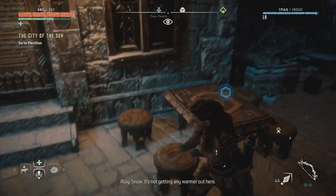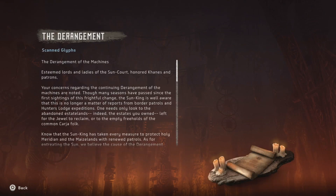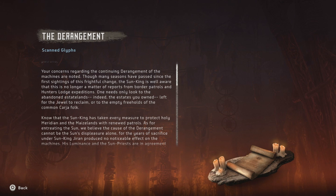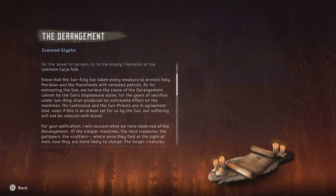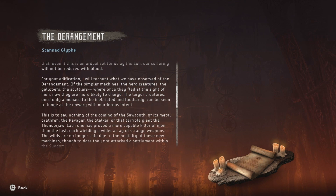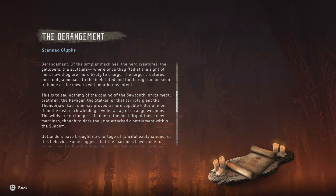And it's not just old recordings and stuff that you find. You can also read books. It's a rather long letter or note regarding what's gone on with the machines. Terrible giant, the Thunderjaw. We'll have to keep an eye out for whatever the fuck that is. Doesn't sound good.